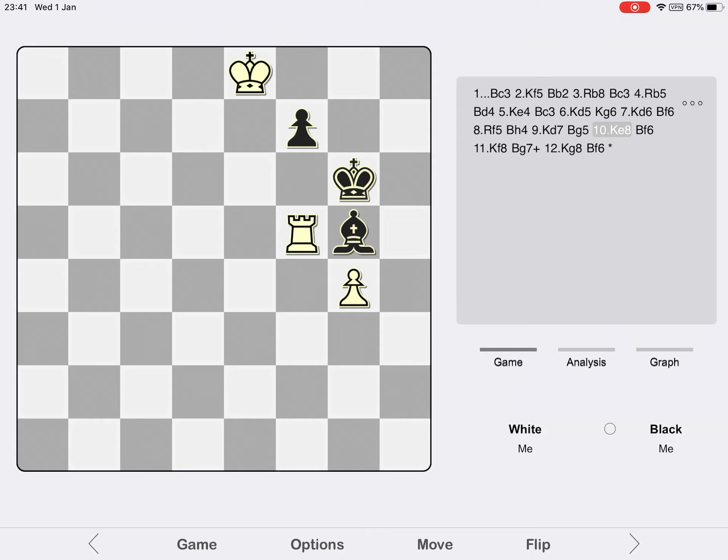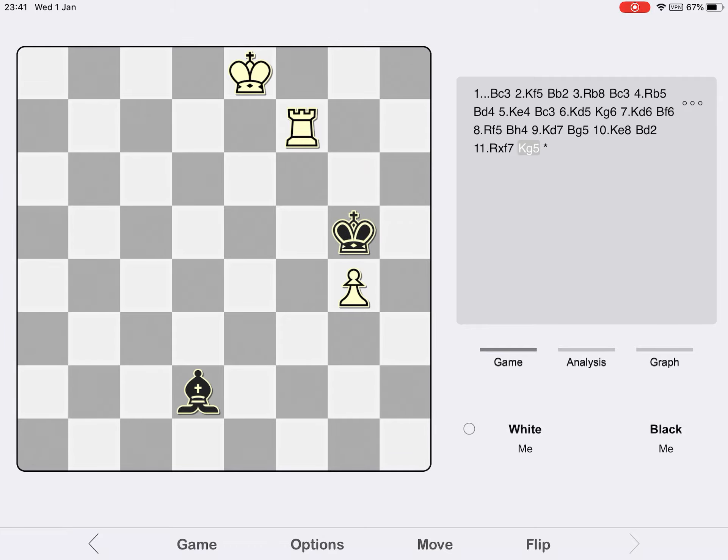But Black has an even simpler defensive option: move the Bishop to D2 and say 'do your worst.' It turns out that if White captures the F7 pawn, Black's counterattack will be successful. He plays King G5, the Rook gives check on G7, and Black plays King H4, following up with Bishop G5, surrounding and winning the G pawn. As soon as Black liquidates the last pawn, we're left with a straightforward ending of Rook versus Bishop, which is a draw.